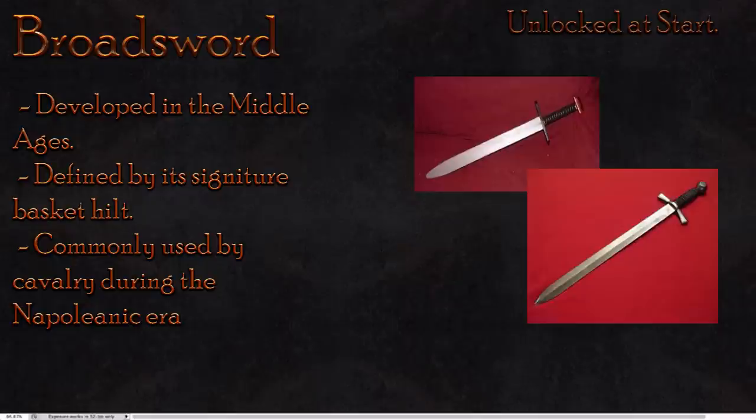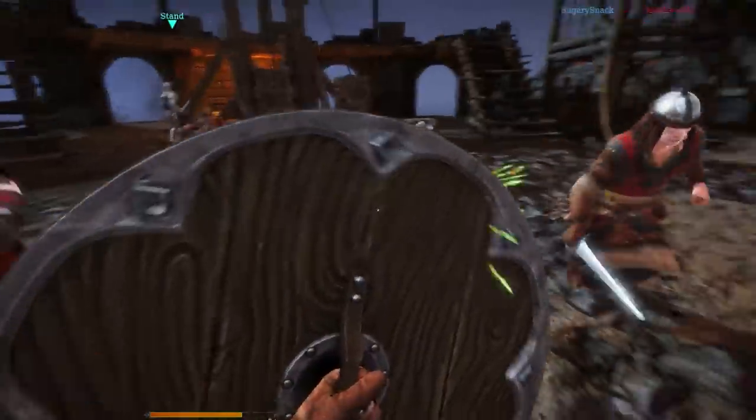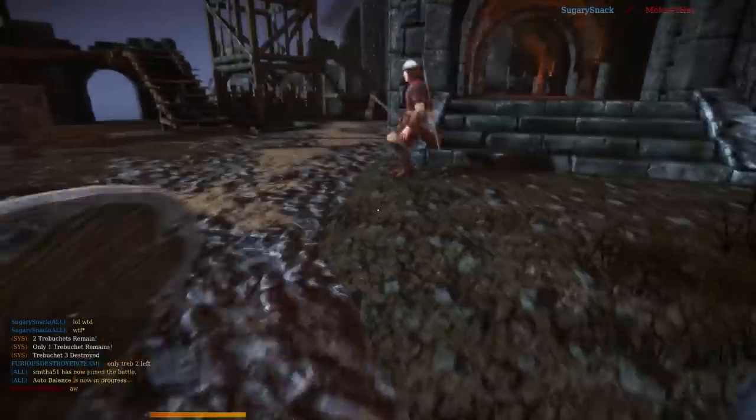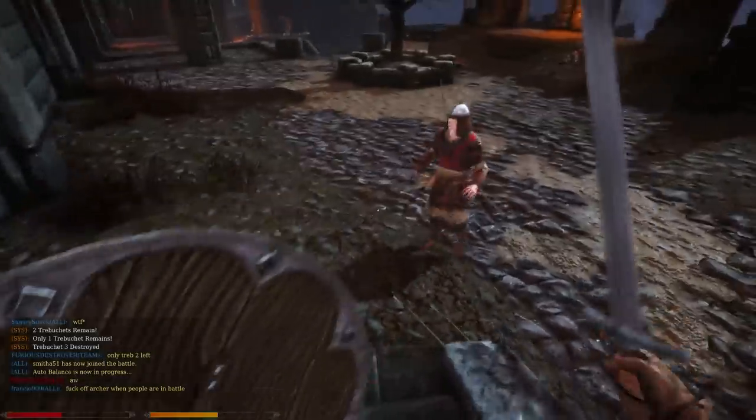Unlike other ranged weapons such as the longbow, the melee weapons are defined into three categories: the swing, overhead, and stab — or left mouse button, mouse wheel down, and mouse wheel up respectively.